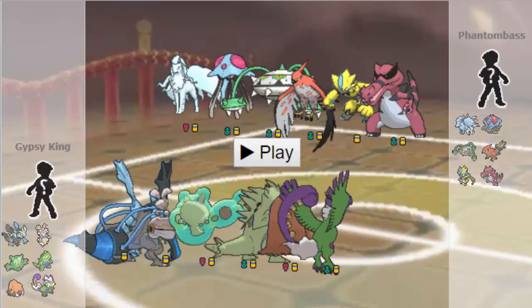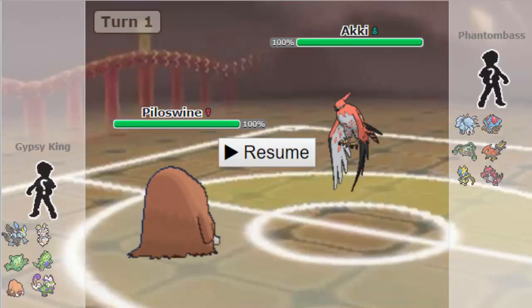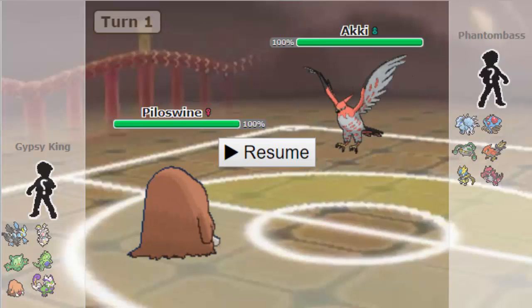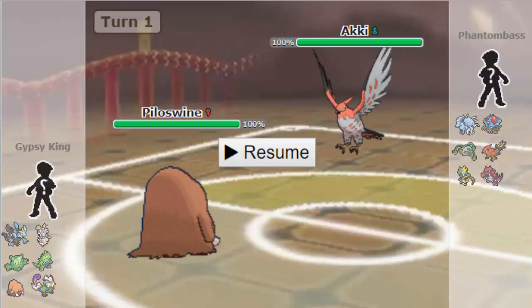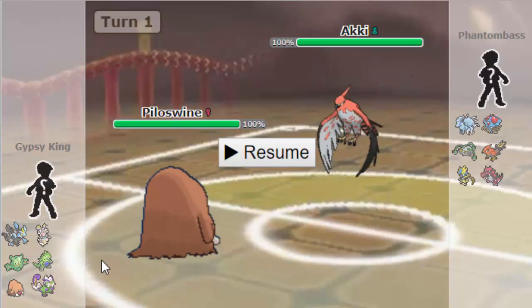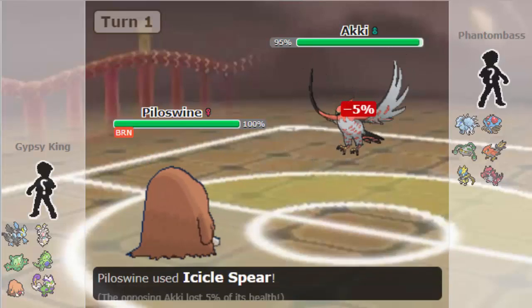So we're going to lead off. He's going to lead with his Talonflame, as I am going to lead off with my Swine here. I want to get up my Rocks turn one, but more importantly, I want to remove this Talonflame's Gale Wings. So if he's some sort of Swords Dance set and he thinks I'm not carrying Rock coverage, I want to at least get some chip off on him, determine his set, and bring him outside of Gale Wings range. So at the very least, my Scarf Kyurem in the back can revenge with a Scarf Fusion Bolt. But he's going to go for Will-O-Wisp this turn as I just fire off an Icicle Spear.